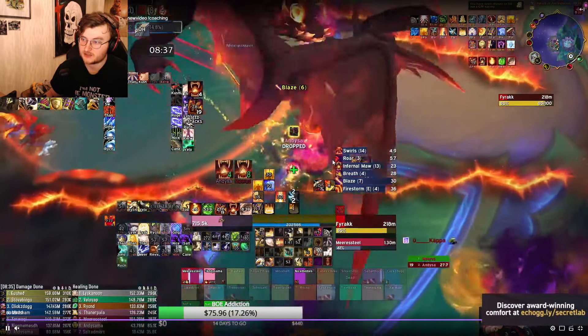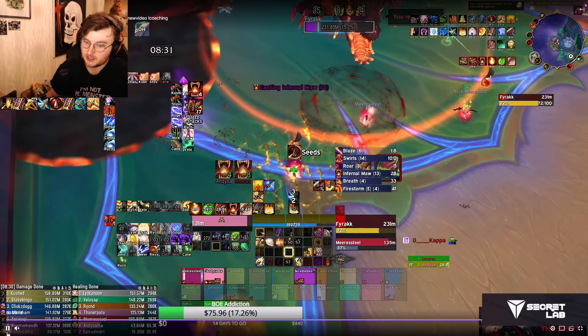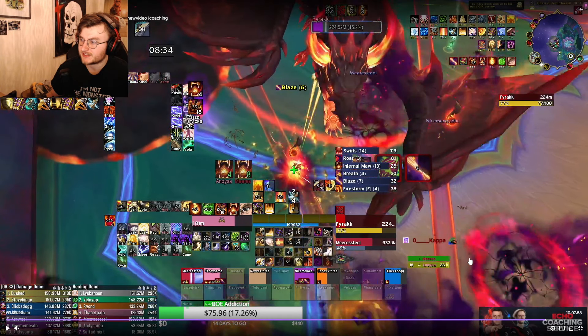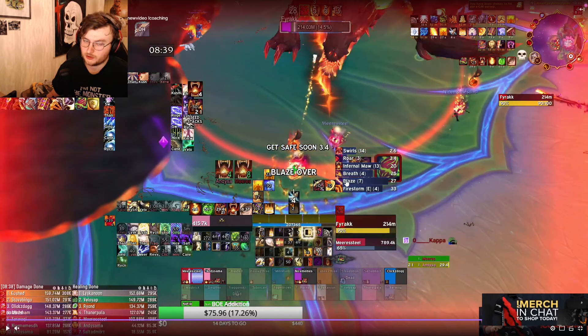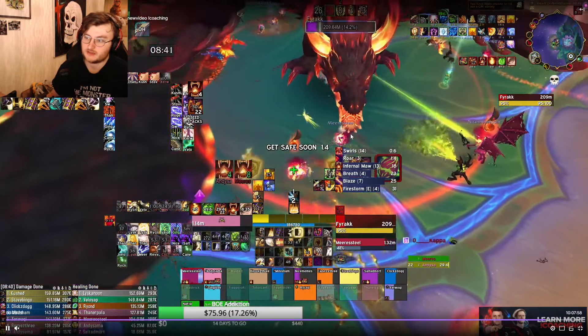I almost get hit by Mirrors' Blaze — definitely something to watch out for with your positioning and blazes. I get a blaze, so I instantly drop my seed and move a bit. It's really helpful to have a good weak aura for this. I also Sac one of the Demon Hunters — I believe it's Salted — who was picking up a seed, just to help him survivability-wise. I pick the seed back up after — you don't want to leave it too long on the floor because it'll start pulsing and doing raid damage.